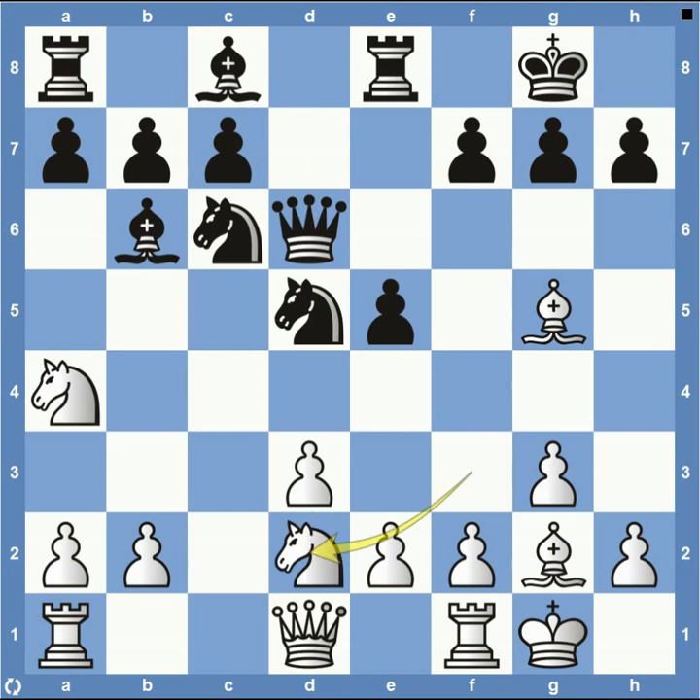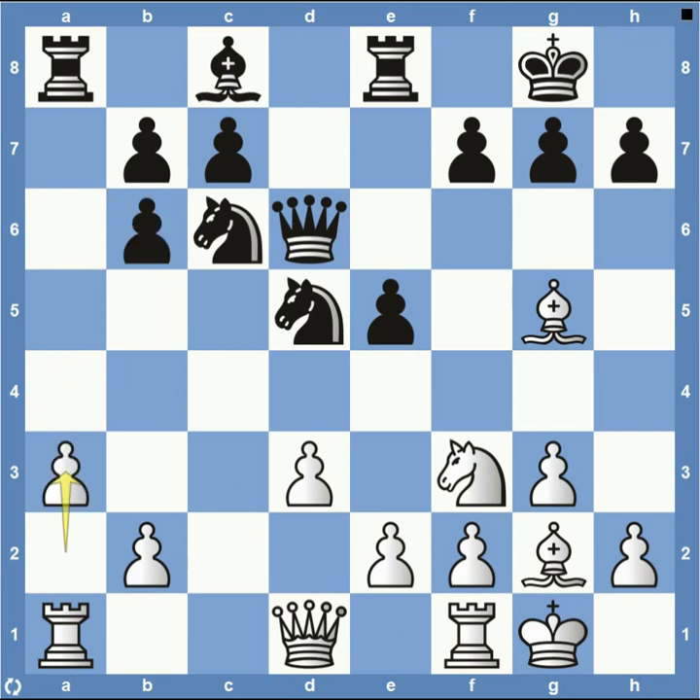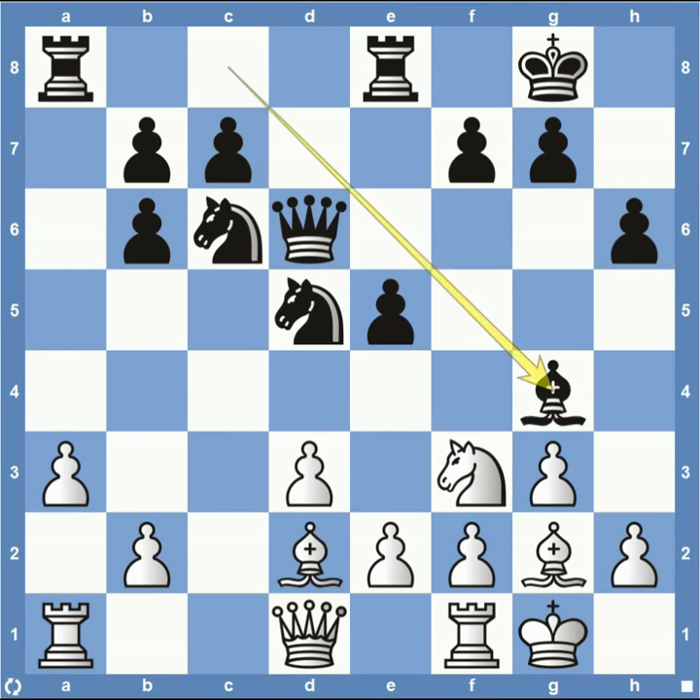Knight back to D2. White doesn't really have his knights controlling the center of the board. Black definitely has a more active position — white's really trying to maneuver his minor pieces around to gain control, while black's doing a good job controlling with the pieces he has. Queen over to G6. If white were to take with his knight on B6, it's just not as good — pawn takes on B6, pawn to A3, maybe pawn to H6 forcing the bishop back, bishop down to G4. You can really start to see the pressure that black is putting on his opponent.